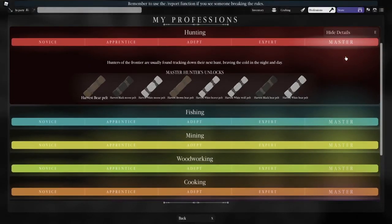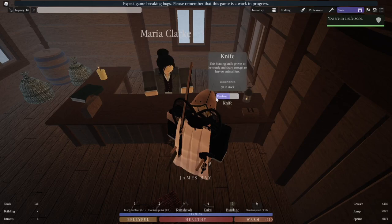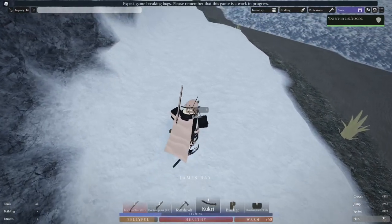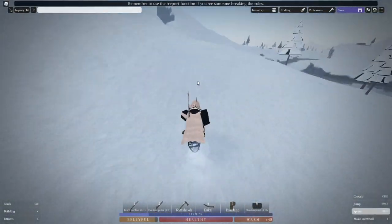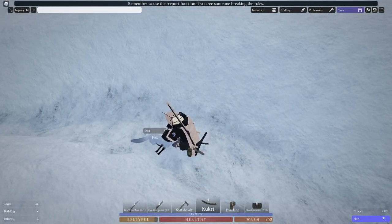With hunting, you get XP for every animal you skin. Start out by getting a knife and skinning dead rabbits you kill in James Bay. This will unlock novice. Then go down by the water near Old Fort and skin some foxes until you get to apprentice.